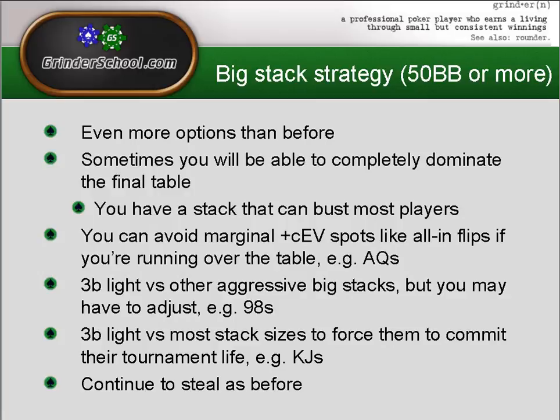With a big stack you'll sometimes be able to completely dominate the final table, as you have a stack that can bust most players. If you're running over the table, you can avoid marginal plus chip-EV spots — like all-in confrontations and flips — because you're having no trouble picking up chips. Why would you risk the majority of your stack on a coin flip, especially at a final table?